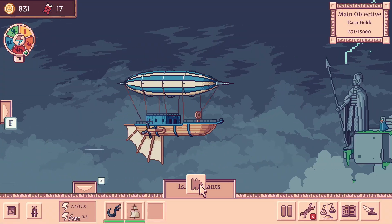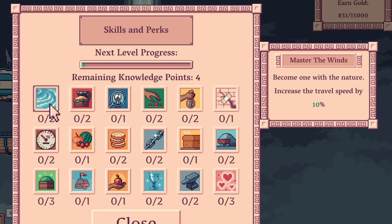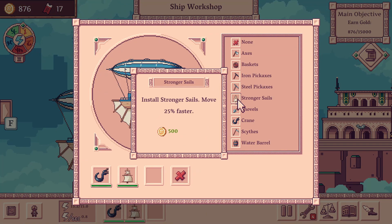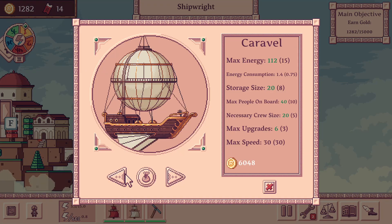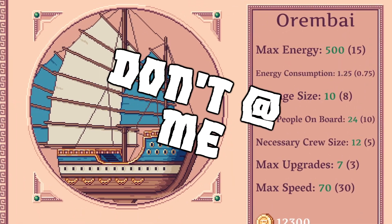Speaking of leveling up, you can level up too at a special island and get some small stat bonuses. You can also buy upgrades for your ship, or just buy a better ship. The ships have different stats — I picked the one that goes the fastest. It's the best ship, don't at me.